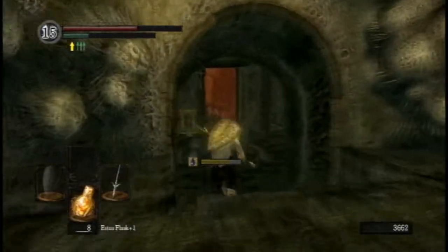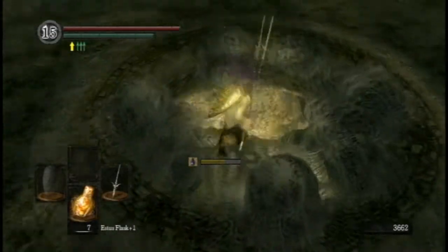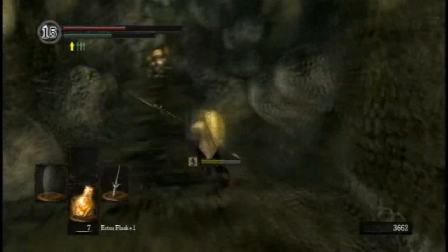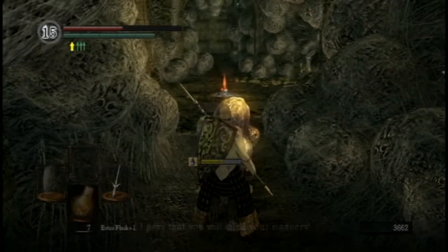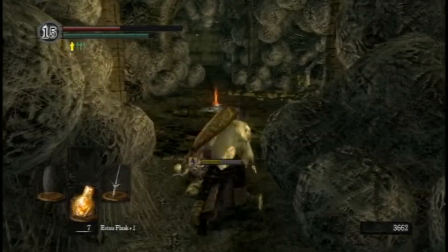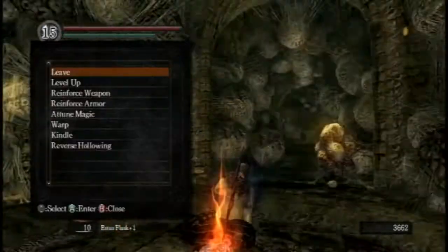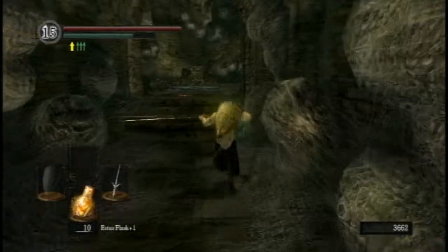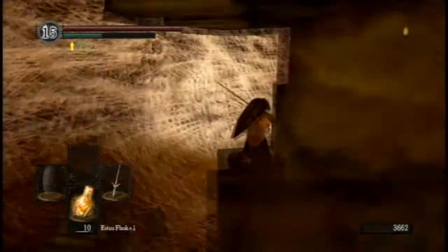I'm gonna interact with the Daughter of Chaos here, which will allow me to get healed. I'm always careful with that, because if you hit no, he's like 'blah blah blah, why did you just get out of here?' And then you either have to quit and reload or kill him. I don't really want to kill him, so it's better to just take the time and be careful rather than rush through it and pick something you don't want.